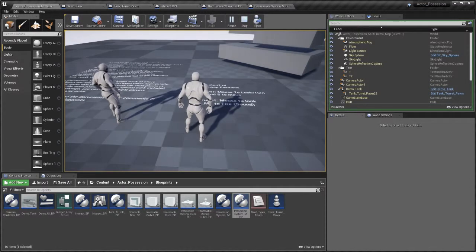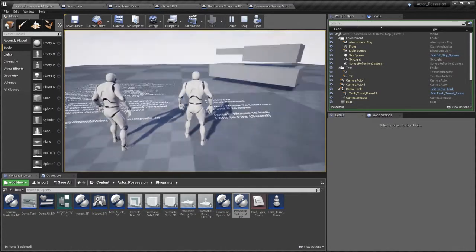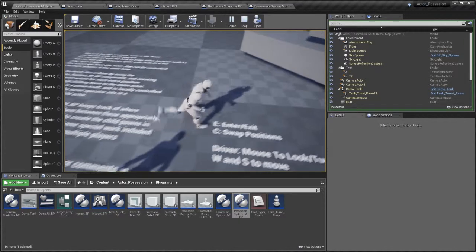Hello, TierCon4 here. Today I am going to talk about an update to the Interact and Possession System. This here is a map to demonstrate a new component, the Possession System MBP, or Multi Possession System.